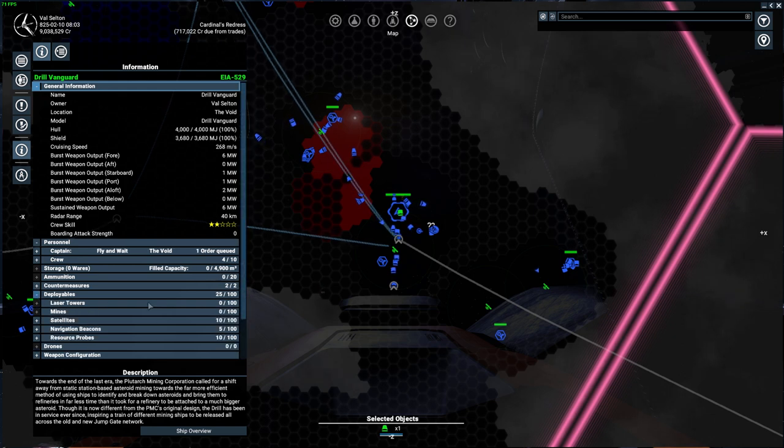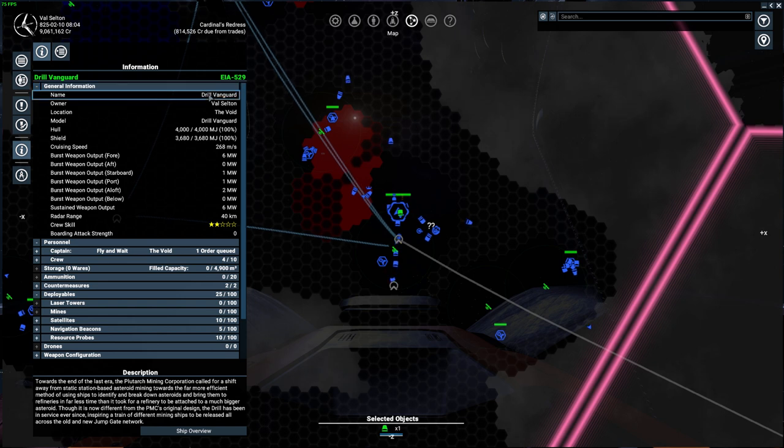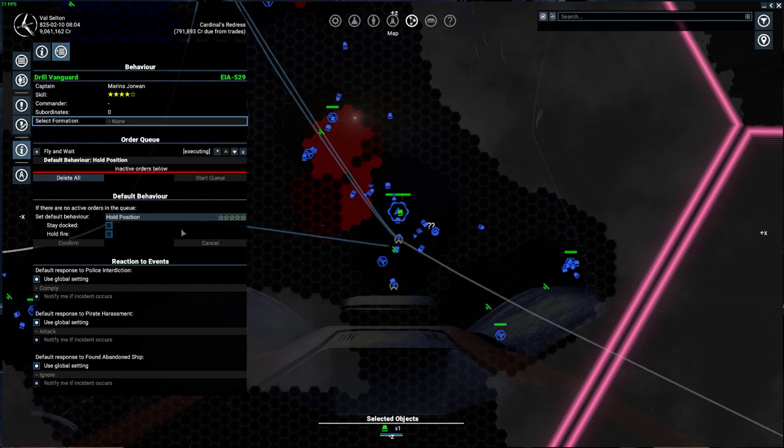It has 10 satellites and 10 resource probes — I bought those initially thinking the miner would use them, before I knew it was bugged. Moving on, the information panel also shows where the ship is and the name, which is important because you can click on it and type a new name directly.